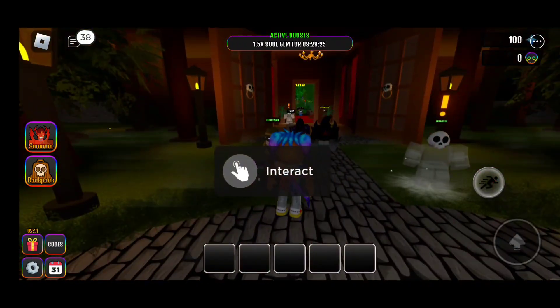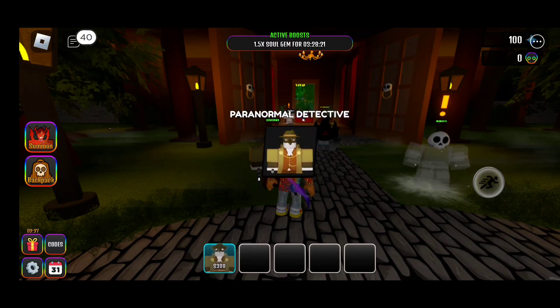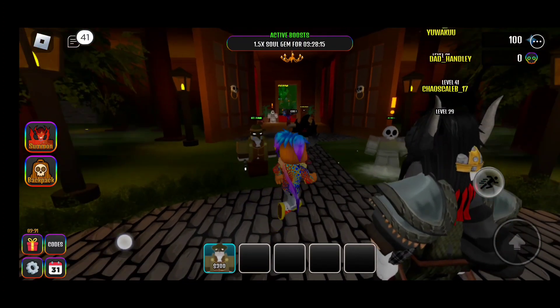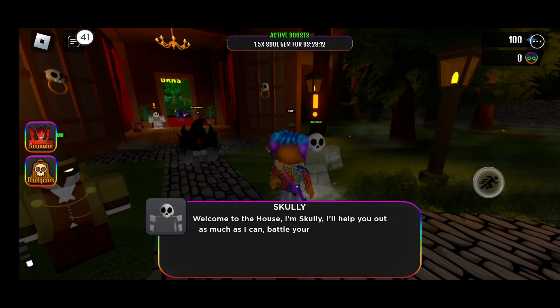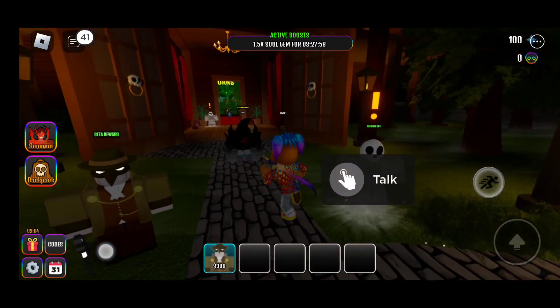Let's see if we can interact with these guys. We got a free unit — the Paranormal Detective! And then there's another NPC: Scully. Welcome to the house, I'm Scully, I'll help you out as much as I can. Battle your way through each floor to reach the top — it gets harder the higher you go. First visit the tomb. Appreciate your time there, Scully.